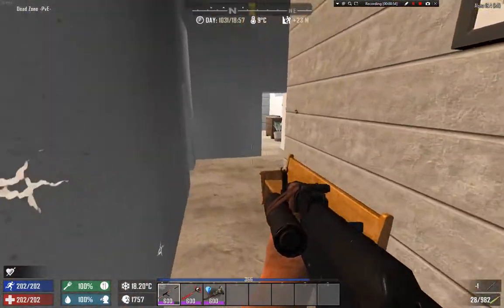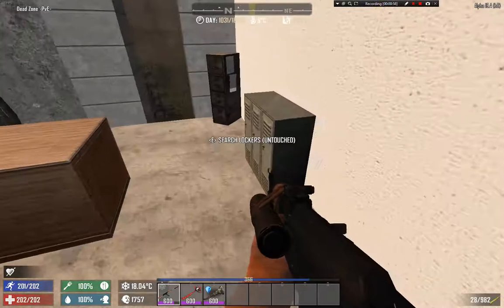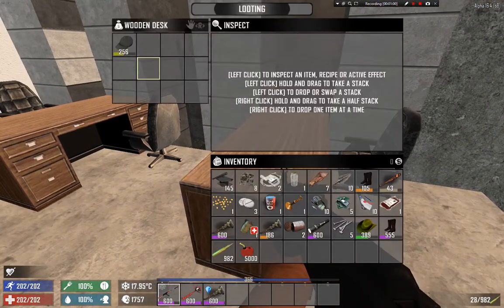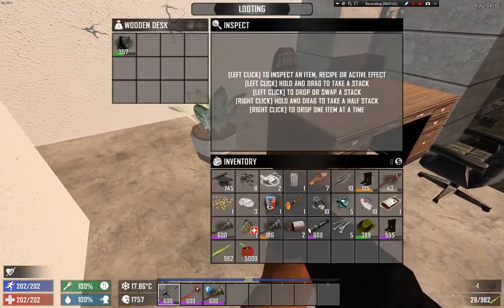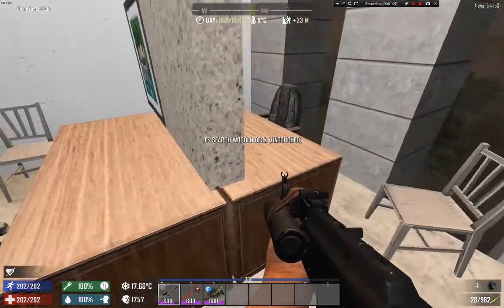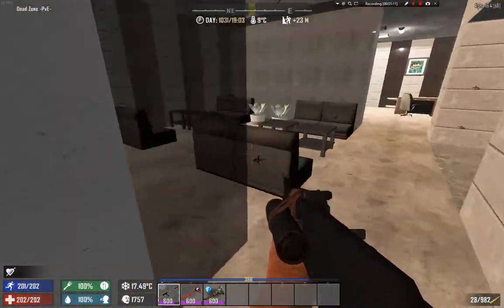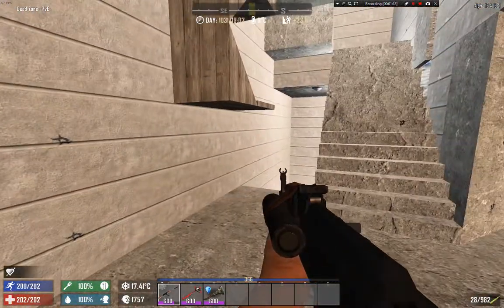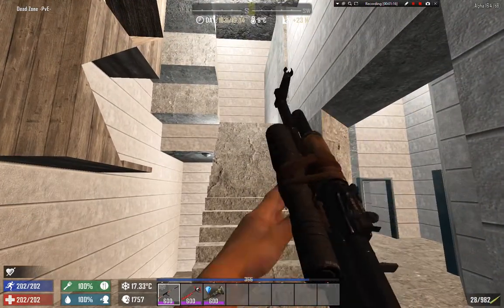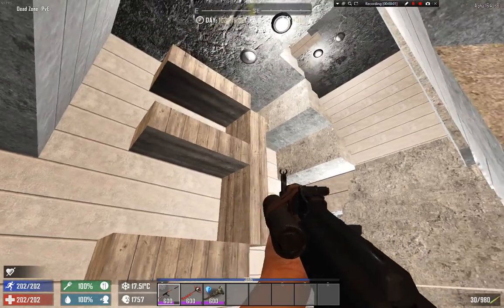We might have fun with that fishing pole in another video. Baseball cap — not useful. Bandana — not useful. Nothing of interest right now, just a lot of lockers and uninteresting stuff. Let's go one floor up. There's an E — what does that stand for?